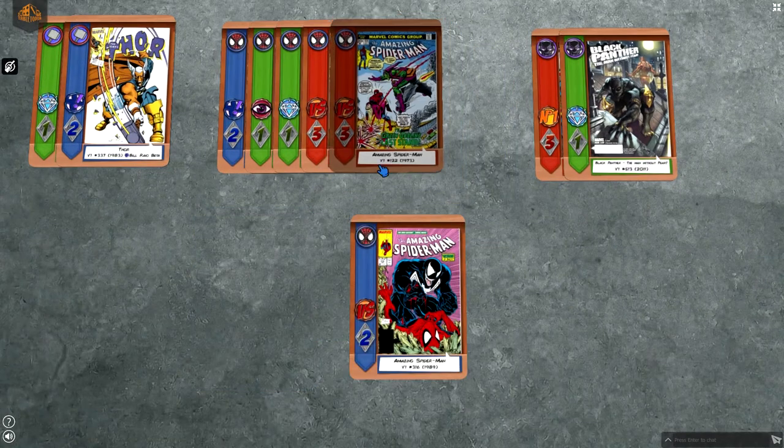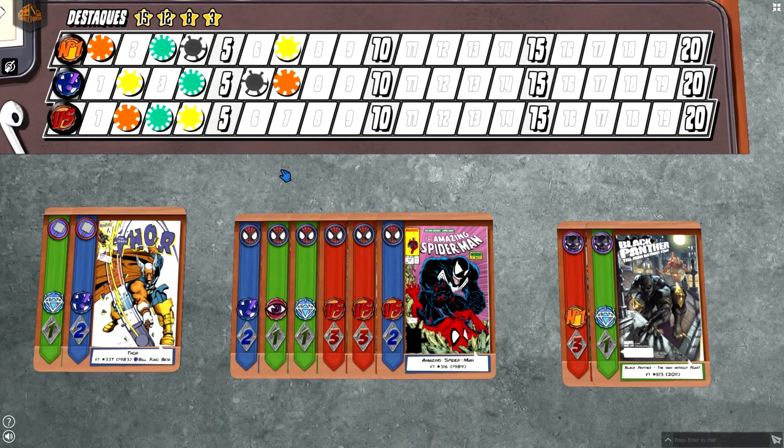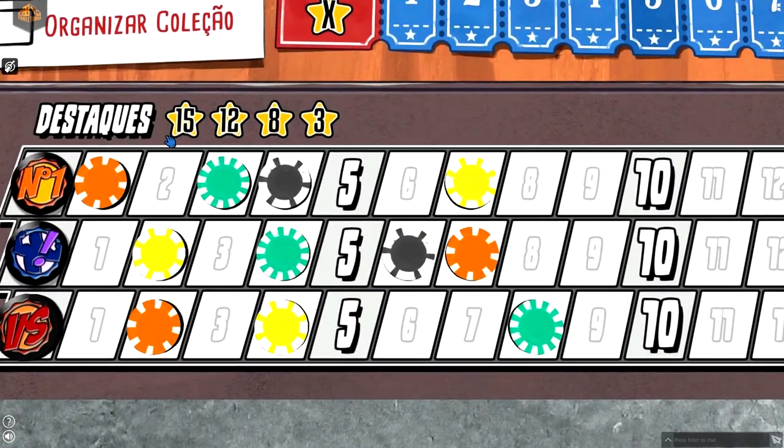When players add cards to their collections, they have to upgrade their markers on the highlight icon track. For each new icon added, the corresponding icon track marker moves the spaces equal to the market value in that card. At the end of the game, players get points according to where their markers are on this track. The player with the marker furthest on the track gets 15 points, the second place gets 12 points and so on.